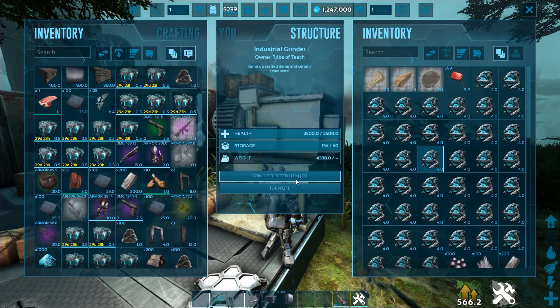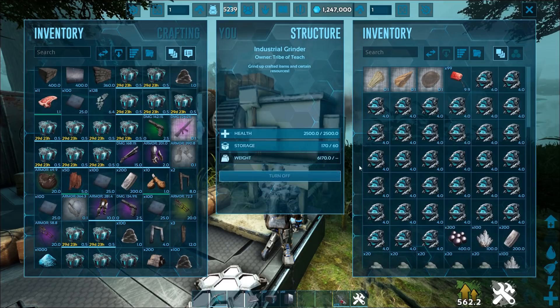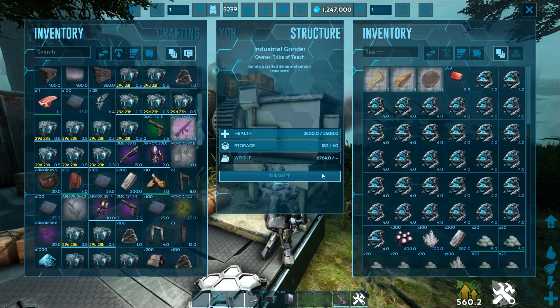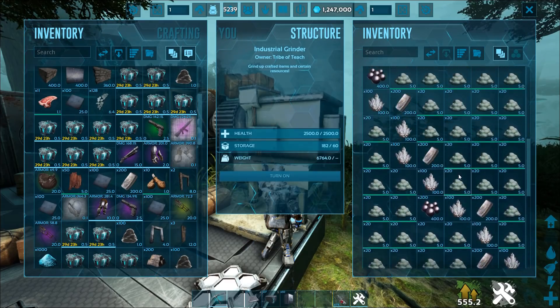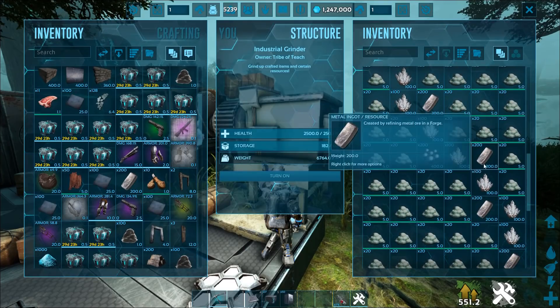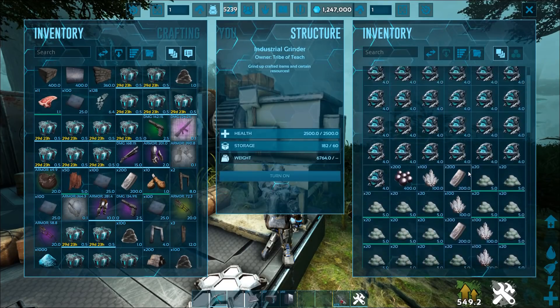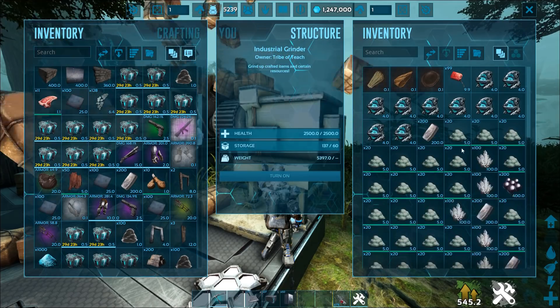This is not on an S+ mod — this is a regular one. Obviously you're going to have to have quite a few points in order to do something like this, but it's still worth it. Look at this: I just got a load of stuff — tons of black pearls, tons of ingots, tons of crystals, and tons of organic poly — just from this.